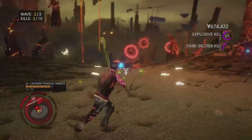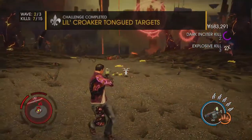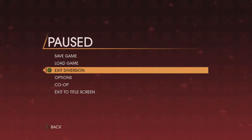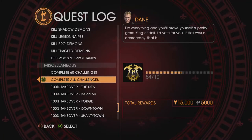Anyway we're making great progress. And there we go — Low Croaker's Tongue Targets, that is completed. Let's exit that diversion and go to the quest log, and we will say 54.